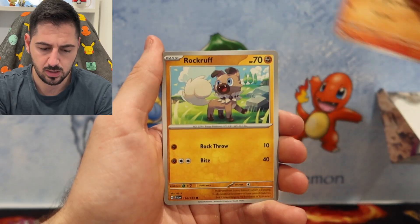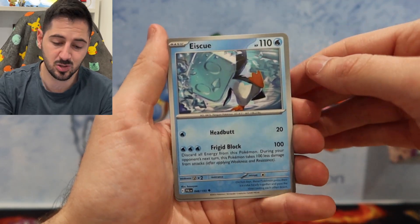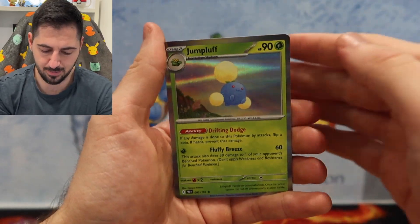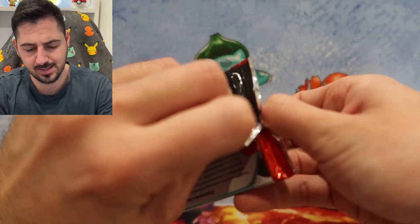Slowpoke, Litleo, Rockruff, Pormi, Azumarill, Vespiquin, Eskew — very cute — Dalybird, Pincurchin. Oh, a beautiful Jumpluff. Nothing in the first pack. Still early days, guys.